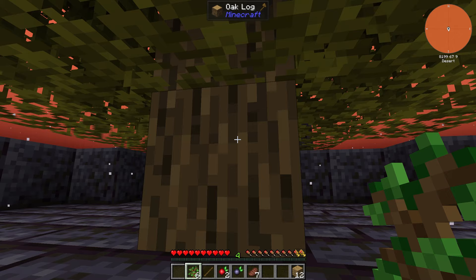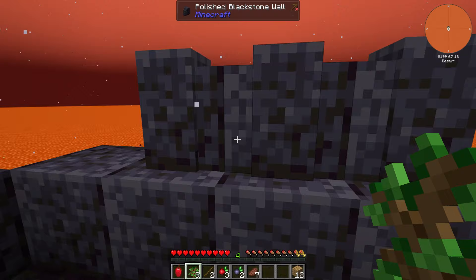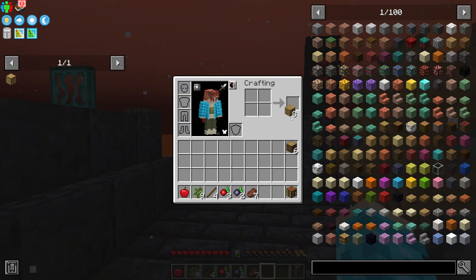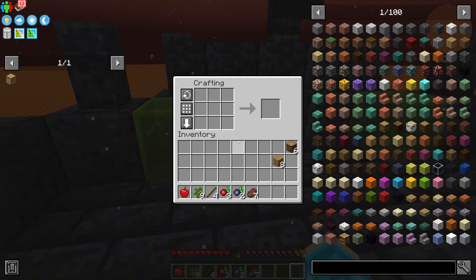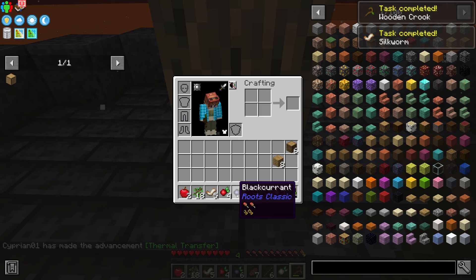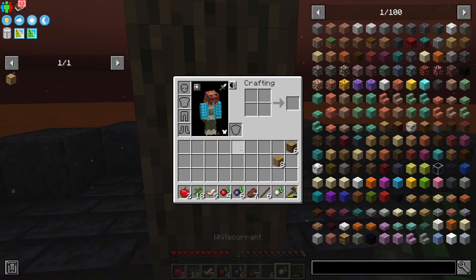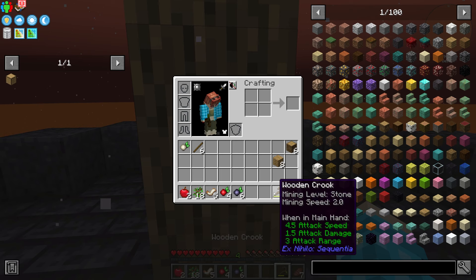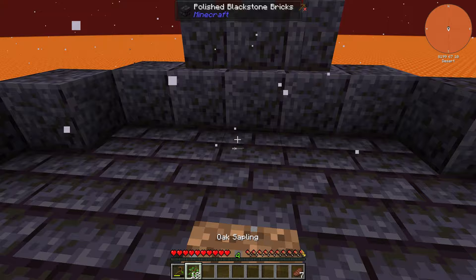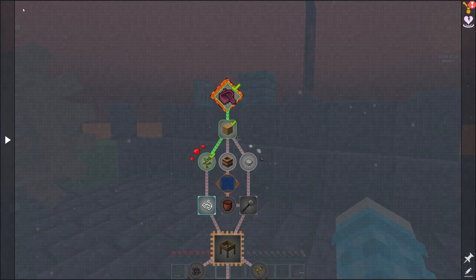Next we need to make a crook to chop everything down. We're going to make the wooden crook first, then chop all the leaves — that gives us red currants, black currants, white currants, a bit of food, some silkworms, and way more saplings this time. Chop down the tree again. Oh, we need string, so we need to grow one more time.